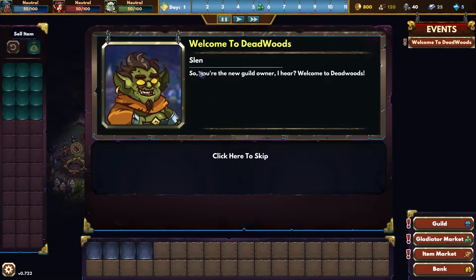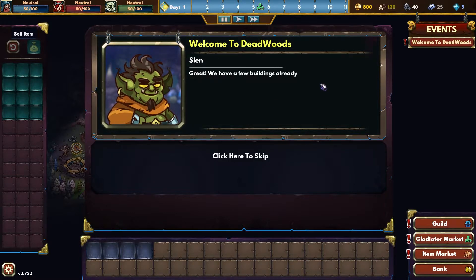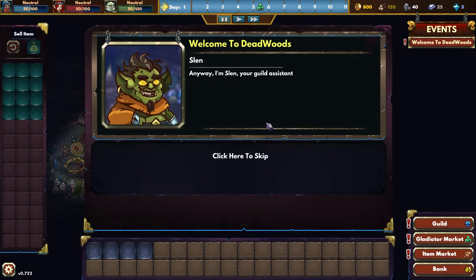I am Slim. Yes, that's me. We have a few buildings left over by the previous owner. Take a look around. I'm Slim, your guild assistant. Very good, nice to meet you.